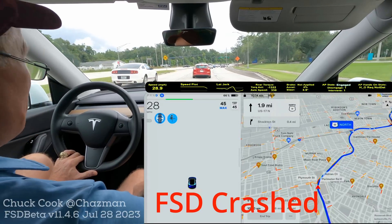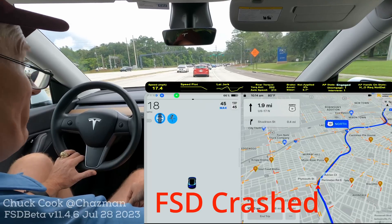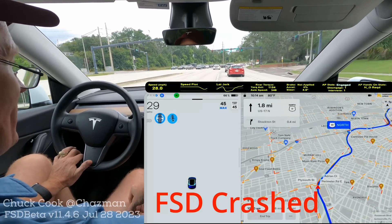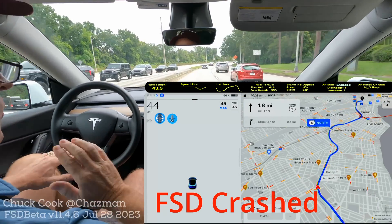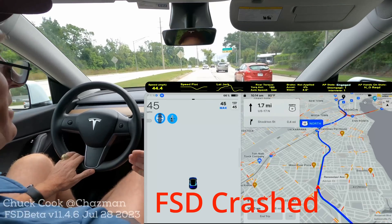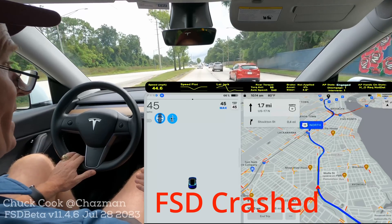I've seen this situation on previous builds — it has been happening and I'm not exactly sure if it's map data or a cresting overpass. What happens on certain overpasses with a road underneath is the car wants to come to almost a complete stop, and how slow it becomes seems to depend on how long it takes it to realize that what it's doing is inappropriate.